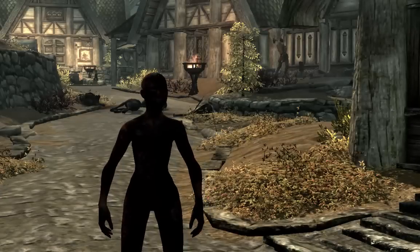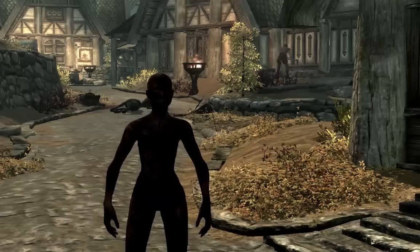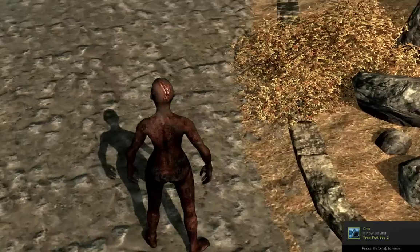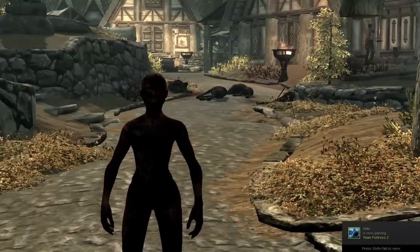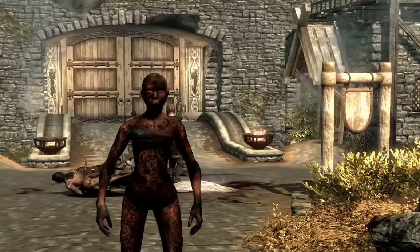We have the Malaburo armor — it's pretty much just a burnt skin with this awesome gash on the head. There we go, looks a little better.